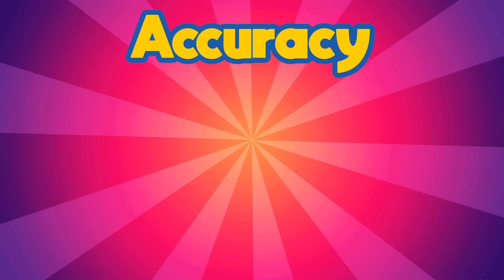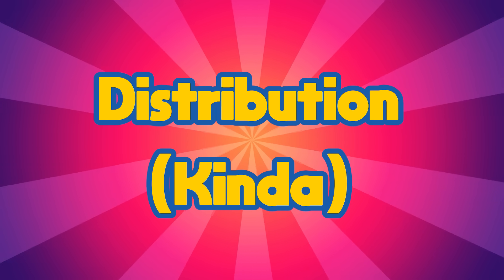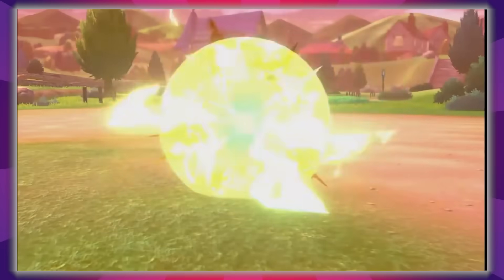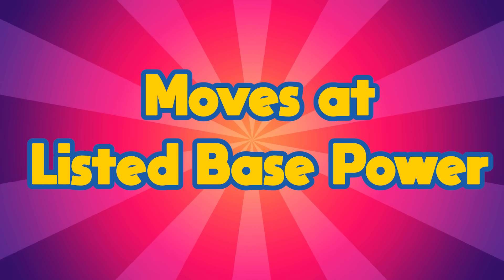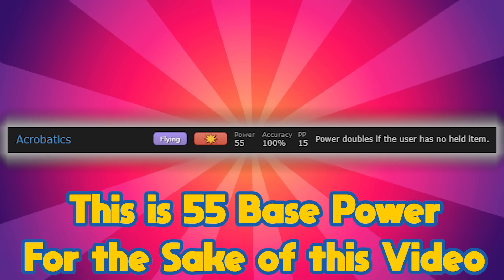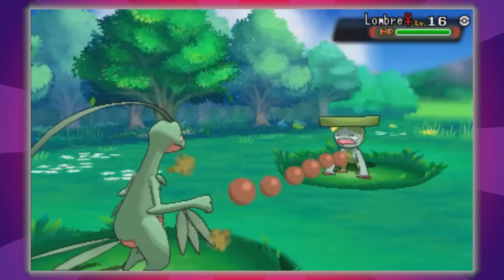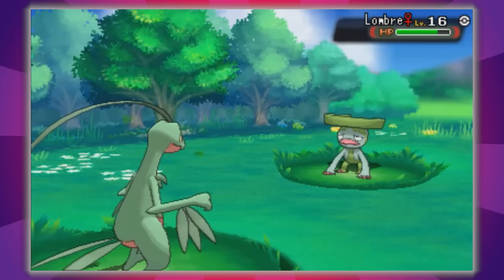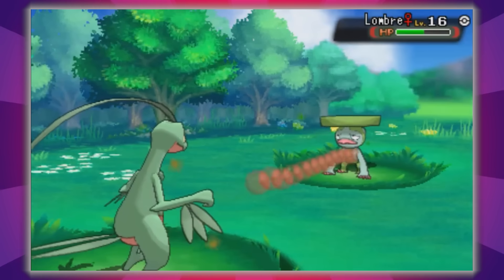Characteristics like accuracy, typing, secondary effects, and distribution will be considered, although signature moves are fair game. I will be including the moves at their listed base powers, so a move like Acrobatics that doubles in power with no held item will still be considered 55 base power. I will also include two options when I choose a multi-strike move since they're generally lower base power, and that's kind of unfair to their single strike counterparts.